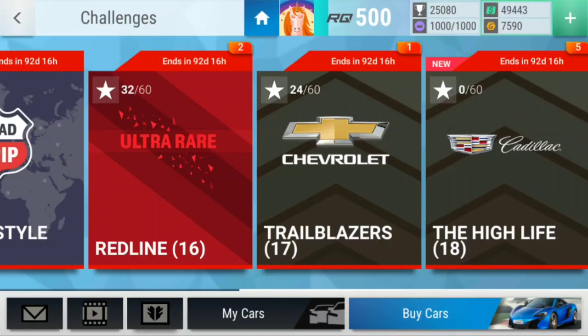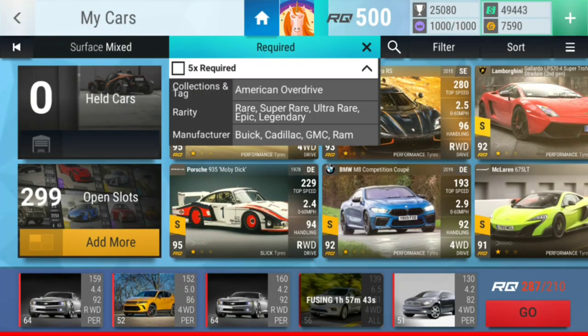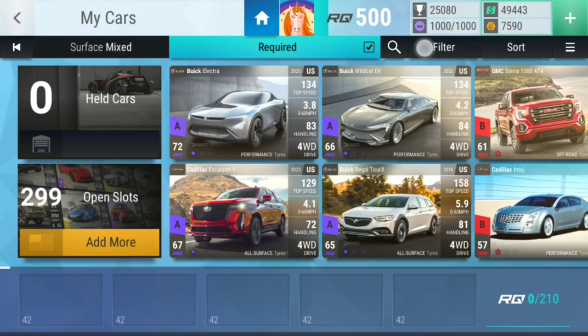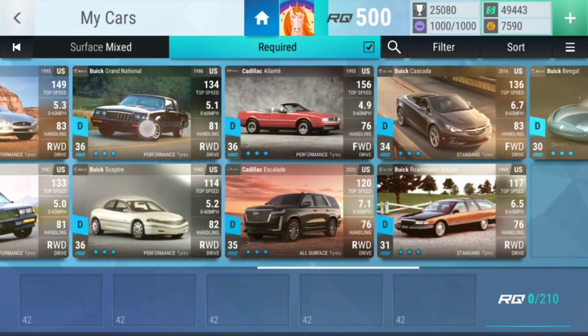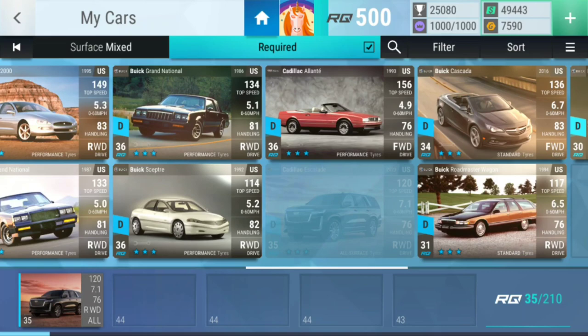Hello and welcome guys to a new episode on Top Drive Fanatic. Today we're gonna do challenge number 18 of the American Overdrive Trials challenges. It's called The Highlife, and it is with American Overdrive Buick, Cadillac, GMC and RAM cars — they're all rare to legendary. I don't actually know if this one is going to be easy or really hard. I'm guessing it's going to be hard — life changes before this have been pretty darn hard.